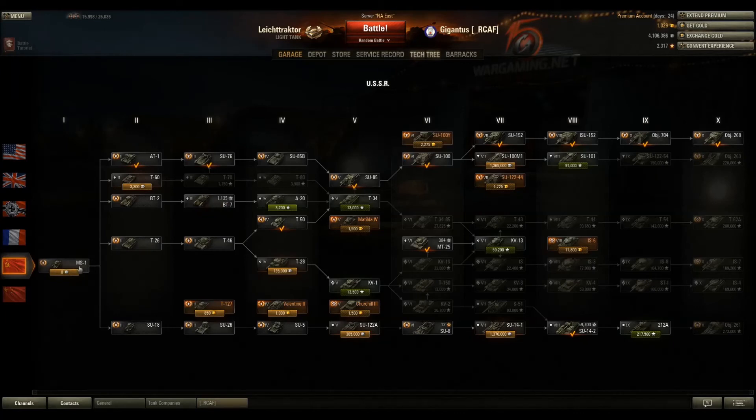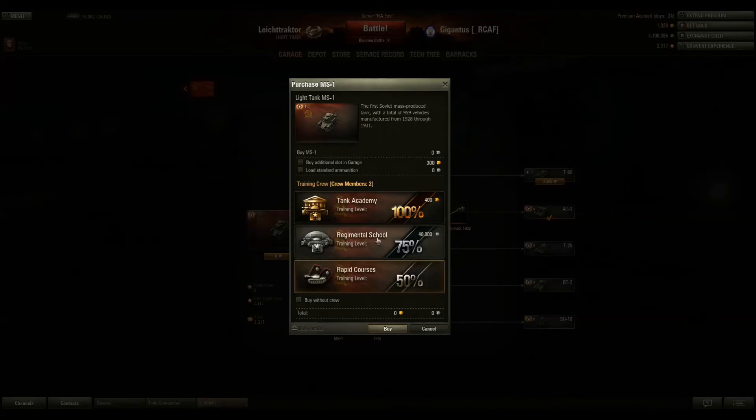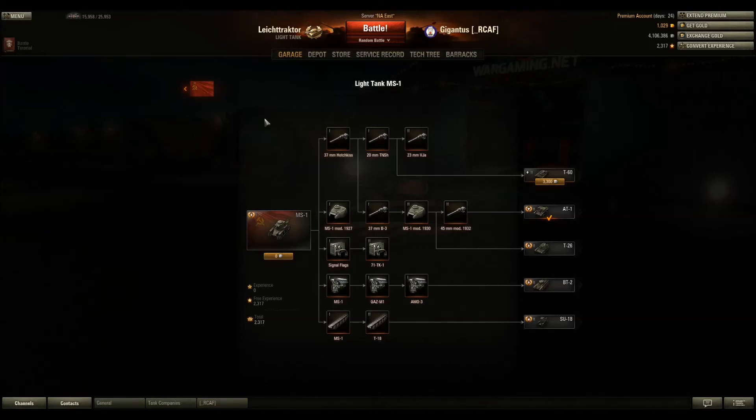Let's look at getting a brand new tank — an MS-1. Tier 1s cost you no money at all. You can buy crew members for 400 gold for 100% crew. That'll bring them up to their top efficiency in that tank. When it says the reload time is 6.3 seconds, if you have a poorly trained crew it's going to be longer — maybe 8 or 9 seconds. The better your crew is, the faster and more accurate things get, up to a 100% crew. And when you start training them on individual skills, things get even better than that.